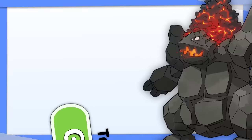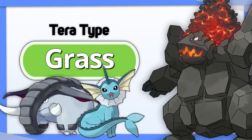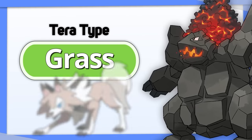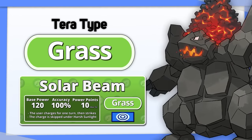Coalossal — that's my goat! Tera Grass resists the Ground and Water types normally used to check Coalossal, and threatens them back. You'll also be able to take down Rock types that normally match up well against the Steam Engine. Plus, you have access to Solar Beam, which eliminates the need for Tera Blast if you have the right team.